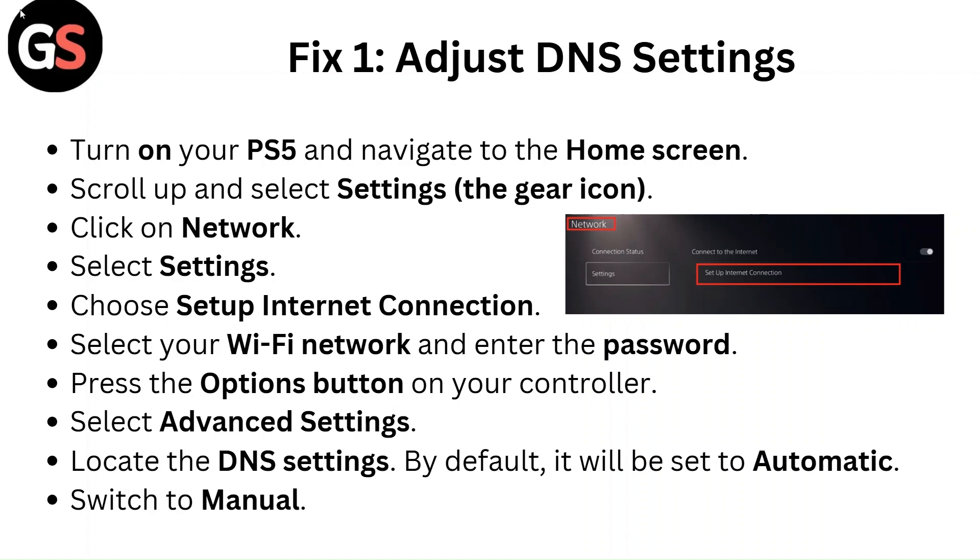Select your WiFi network and enter the password. Press the Options button on your controller and select Advanced Settings. Locate the DNS settings — by default it will be set to Automatic. Switch it to Manual.